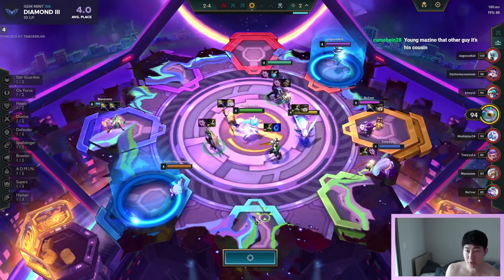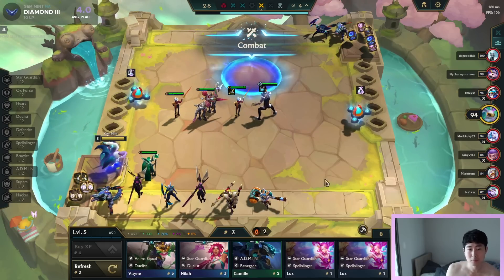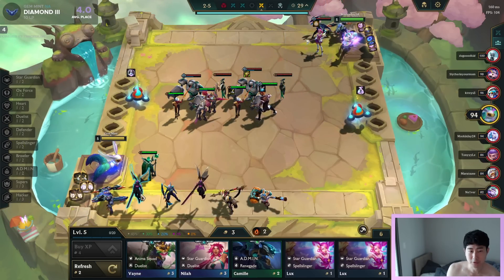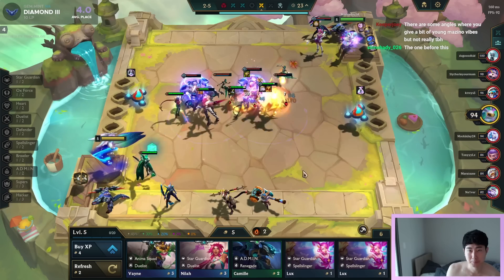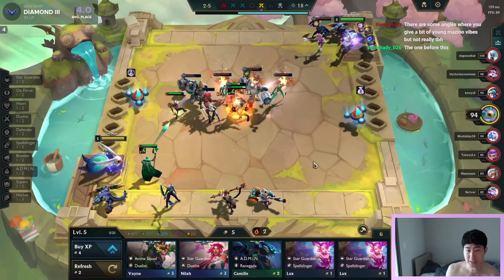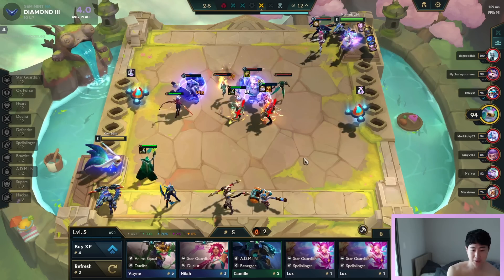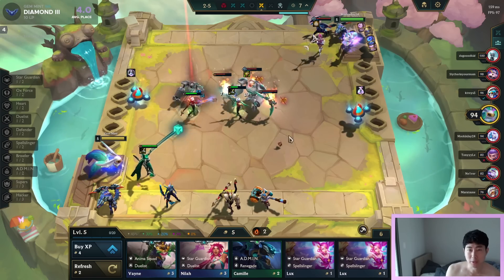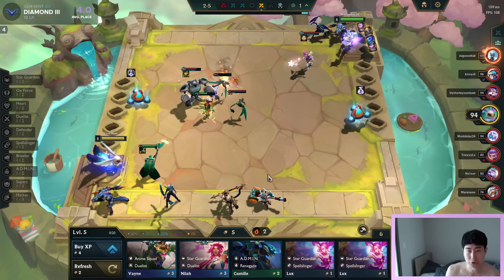Let's take bow, Giant's Belt, go to level five, bring in another unit. Let's go Sunfire Cape. We're gonna save the bows for the Build Different 3 carries, which are gonna be two Aces canceling each other and Jhin. Those are gonna be your carries for this build.